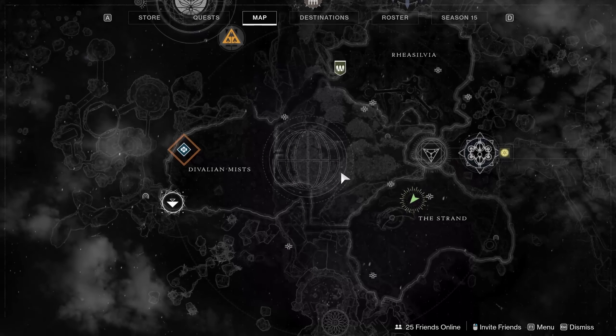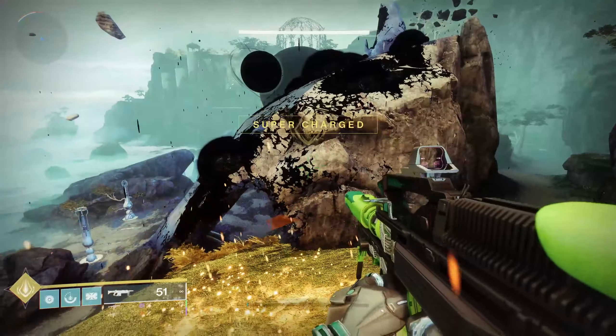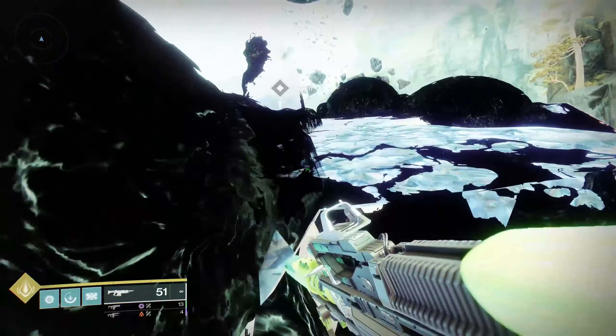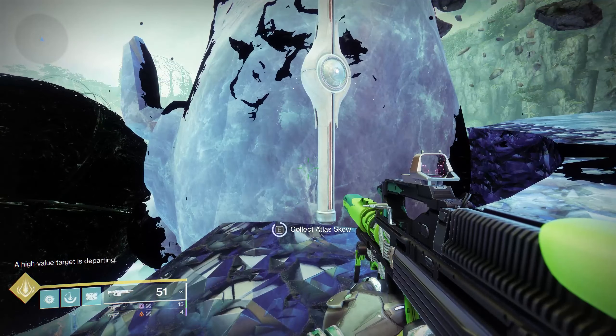From here, just look at your map again. We are going to the big ass statue over here. Position yourself where you're looking at the top and jump up to the nice little blighted tower thing over here. The skew that you are looking for is directly on top. Easy peasy.